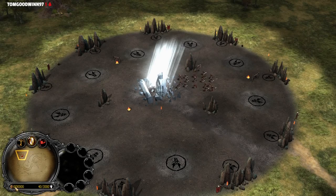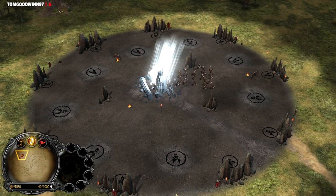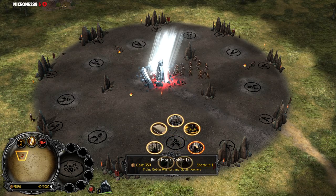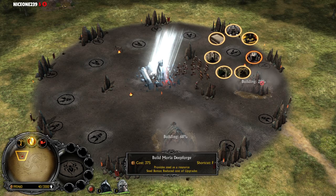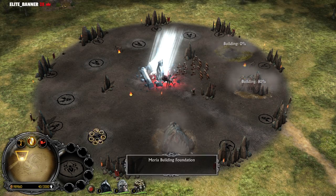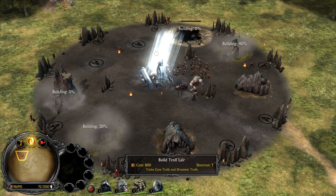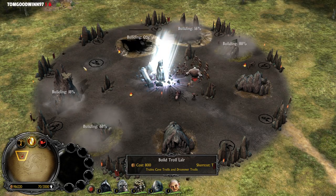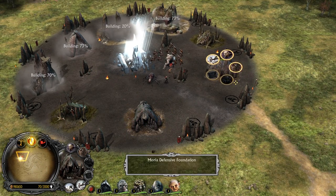Look at our resources and command points — we have unlimited. So for this one, we're just gonna recruit some units; we don't have to build any resource buildings. We're gonna make two Goblin Lairs, two Warg Lairs, recruit all the heroes, make an armory, and also two Troll Lairs. We have to spam a lot of units on this one, trust me.